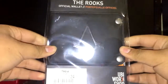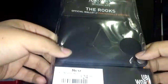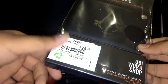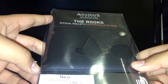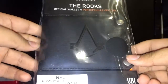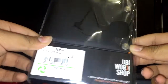Alright guys, so today we have the Rook's official wallet. I got this from a local GameStop in Canada for about 25 bucks. We're gonna check and see if it is actually worth 25 bucks. By the way, this is 25 bucks Canadian, so if you're in the US it's gonna be a different price, obviously. So we have the official Rook's wallet, Assassin's Creed Syndicate — it looks pretty cool — from the UB Workshop. Gamer gear crafted by Ubisoft, which is pretty cool.